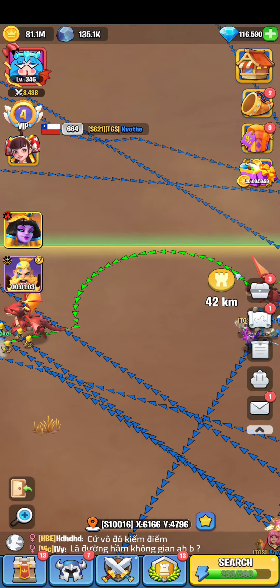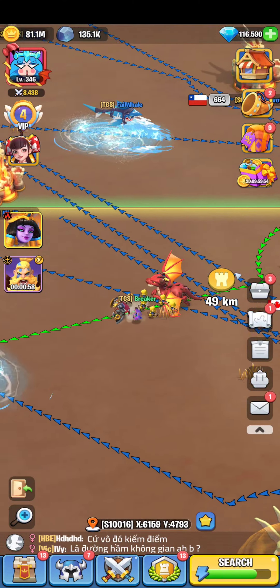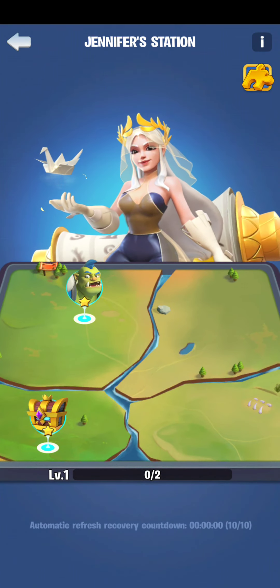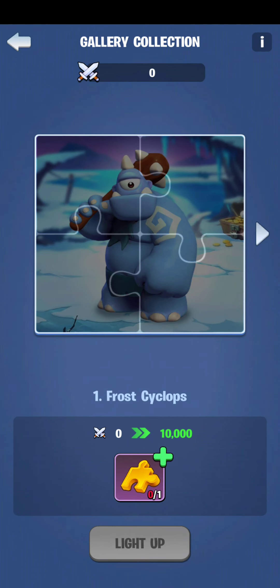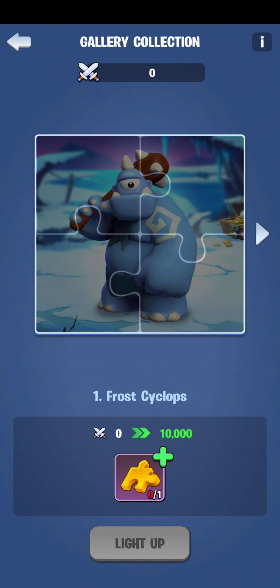I'm going to complete the tasks very soon — my speed is quite low. After completing these two tasks you get more tasks, and those will grant gallery shards. The number of shards needed increases: the first puzzle needs one, the second needs more, and the fourth puzzle needs around three or four gallery shards.